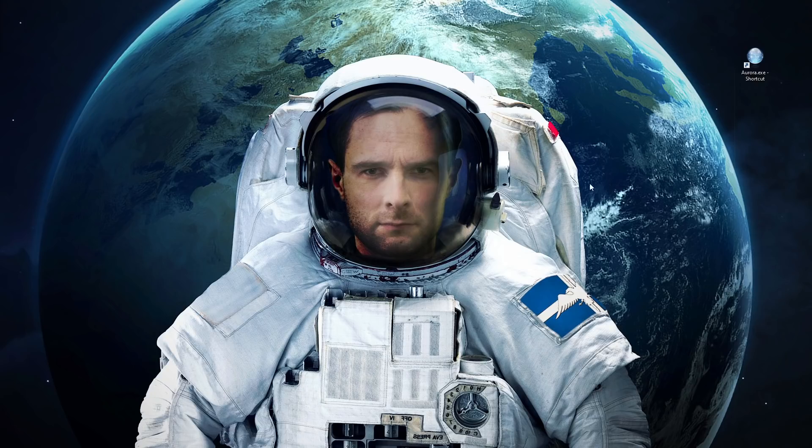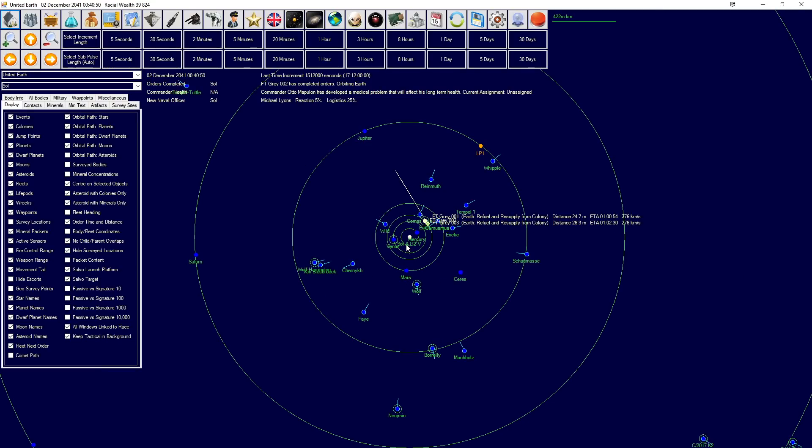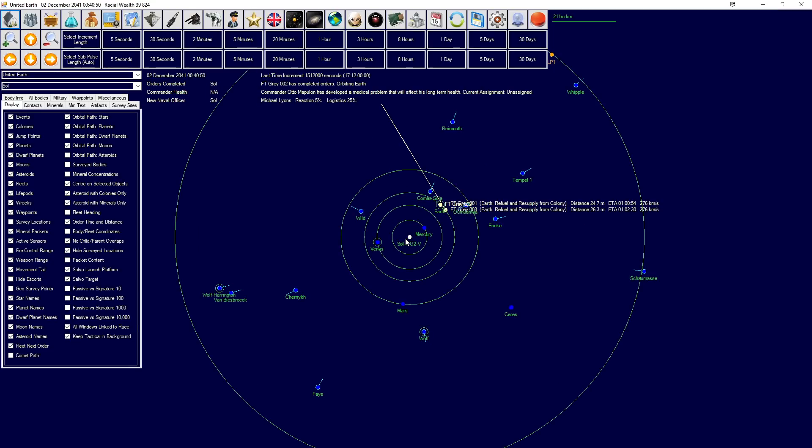Hello, I'm Ed Trilisim, and welcome to Aurora 4X, where today we are going to be, hopefully, starting to explore outside of our solar system. We are going to be working on trying to get some jump drive technology, working out what jump points actually are, figuring out if I've got enough of them in the solar system to actually go anywhere, and also starting up some extraplanetary colonies.